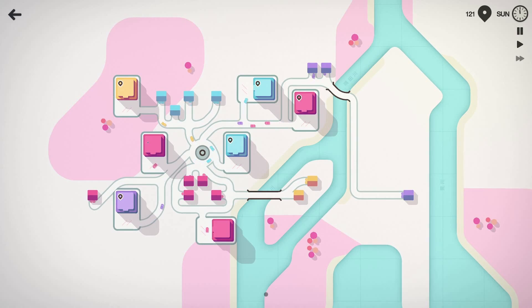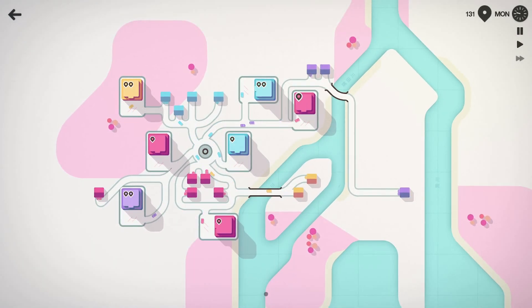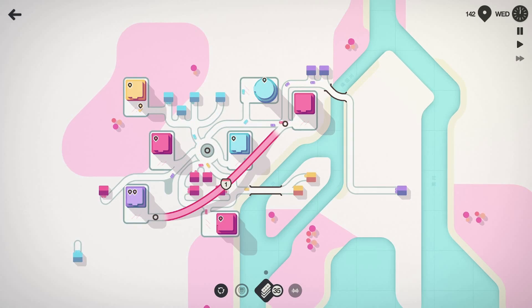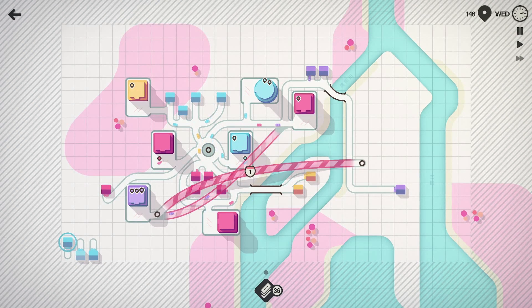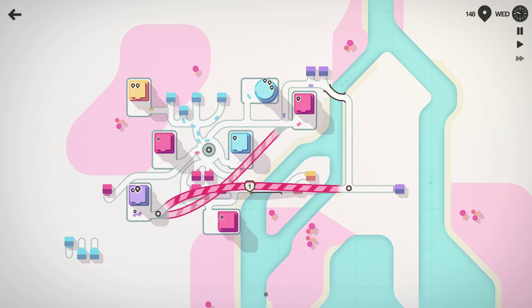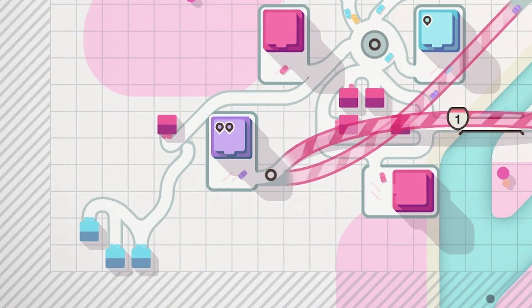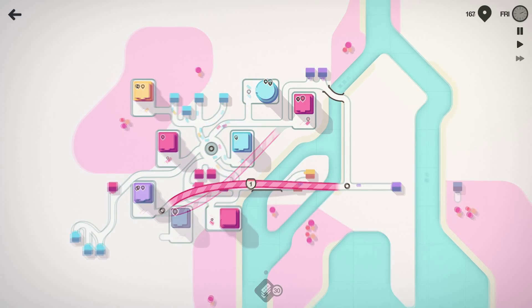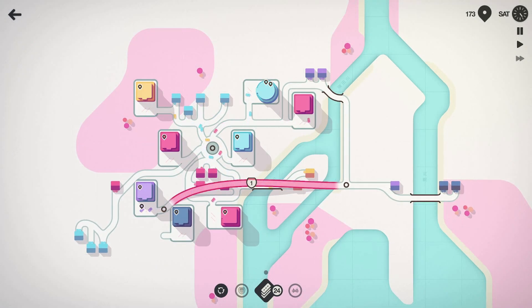They're giving us motorways — motorways are like roads you can build in the sky! So for example, we could disconnect that, pick a motorway — does that work? Okay, something like that. Oh my goodness, what's happening down at the bottom left? We are having some issues here. Don't worry, I'm gonna fix it. They gave me a dark blue — actually this motorway might work out perfectly for us.